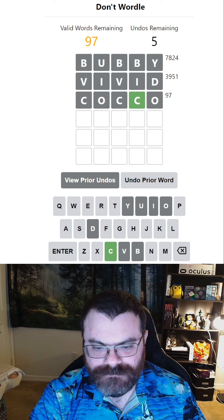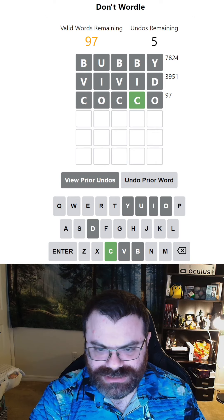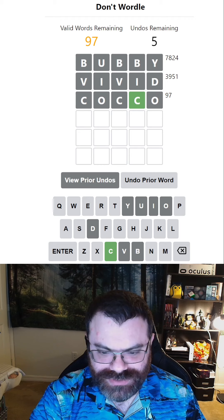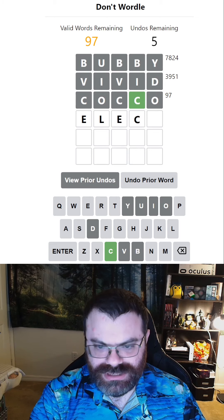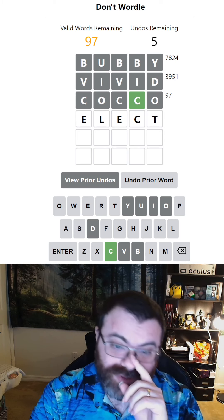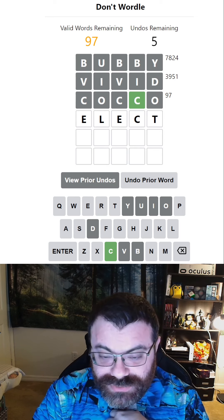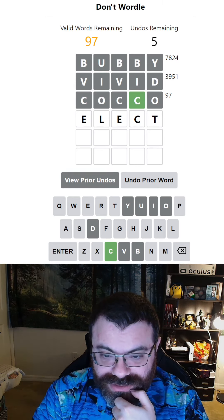I wonder if it's the ATCH trap — that would be interesting. It would be very bad to test that, so let's avoid the ATCH for now. Let's try an E and see if there's an E in the word. I have to use the C anyway, so I think ELECT would work really well. Oh, it does use the T. So if I think it's an ATCH word, then the T is not going to be great, but I might be able to get away with it. Let's try that.